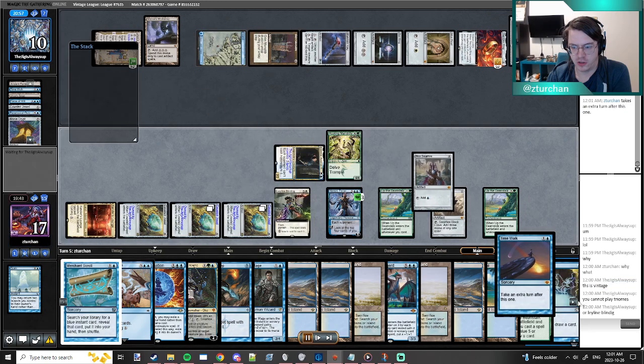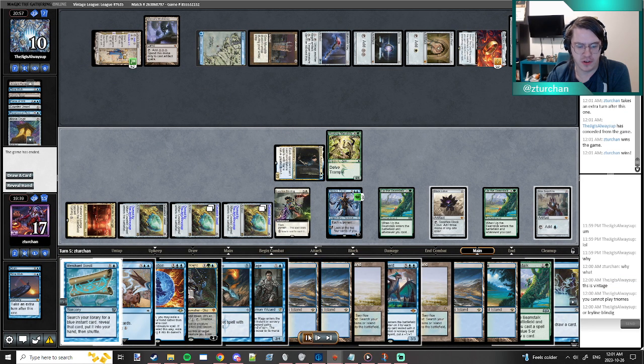My hand gets super massive. I cast Gush — Gush is crazy with Beanstalk — so I get to draw four off the Gush. Sure enough, there's my Time Walk and my opponent can see it. We were super far behind but this is Vintage. My opponent said you cannot win by playing Leyline Binding and a bunch of other stuff, but I was not super interested in engaging. Turns out you can get wrecked.